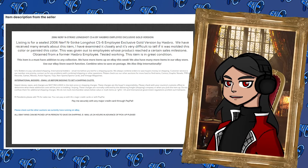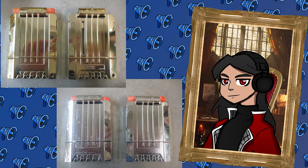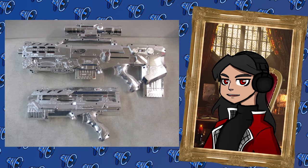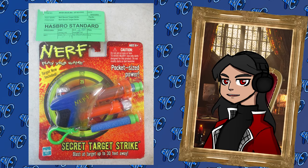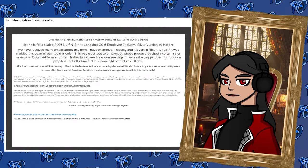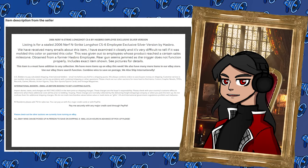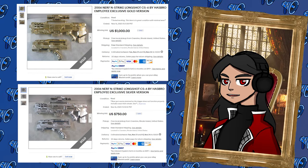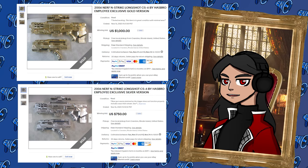They are given out as prizes to Hasbro employees, likely for reaching specific sales milestones. According to the seller, they came from a private collection of an anonymous ex-Hasbro employee, along with a number of inbox products with green internal company tags. Based on this info and the photos from the listing, it would appear these blasters are legitimate internal Hasbro artifacts. Congratulations to the winner of both auctions, who paid $750 for the silver and $1,000 for the gold.